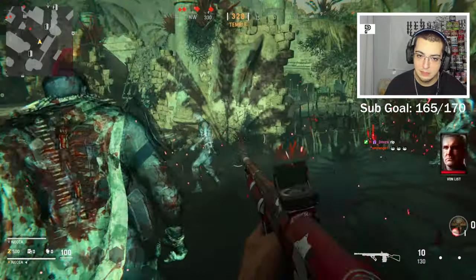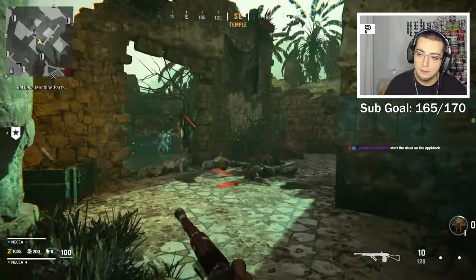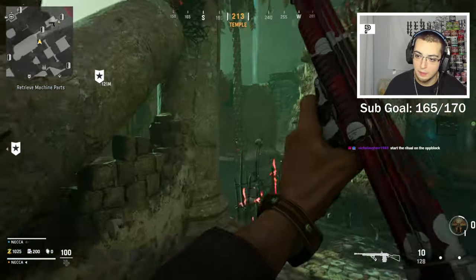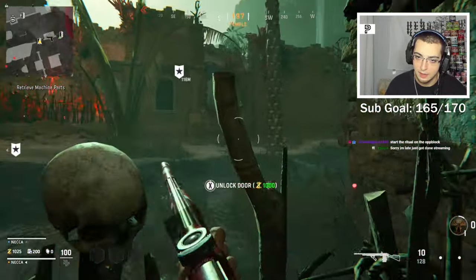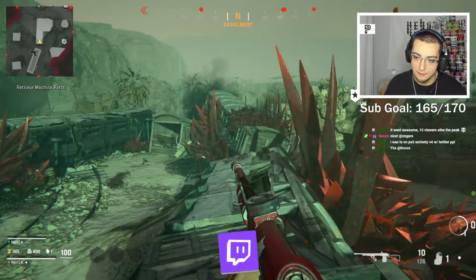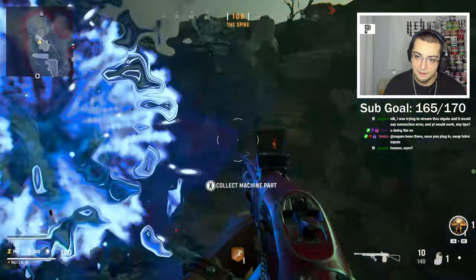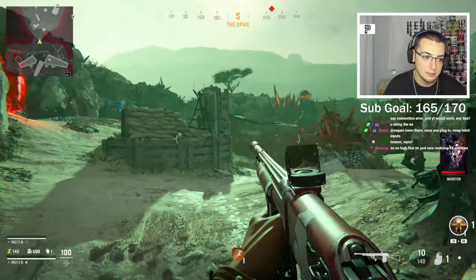I didn't even have to do anything, just walk over here. We need to go get the machine parts early and do the ritual with only one zombie left because I think it spawns a lot in. I collected a machine part - there we go. Let's go get the other one. We need ethereal haste first. Alright, collect the other machine part, let's go build pack-a-punch.